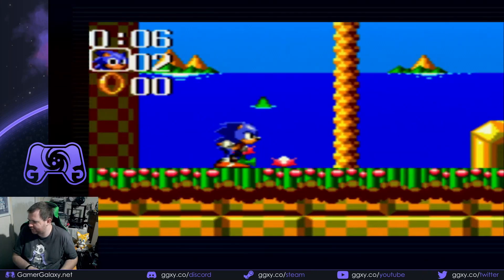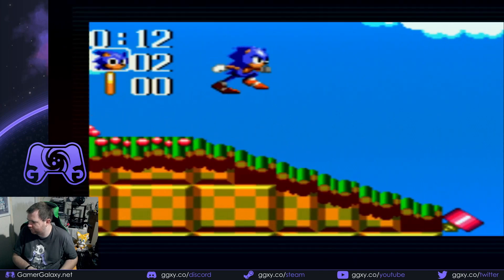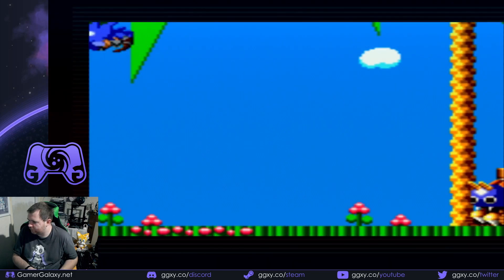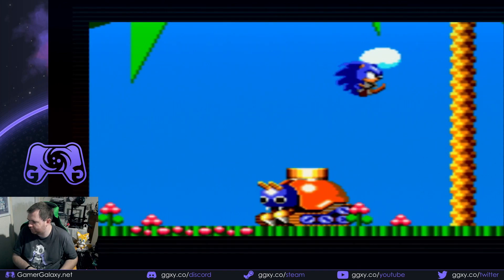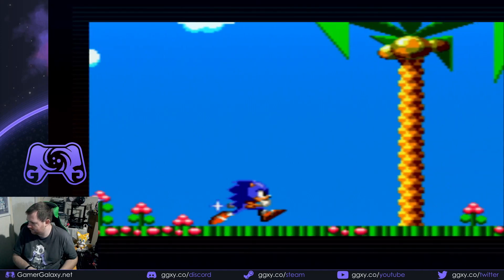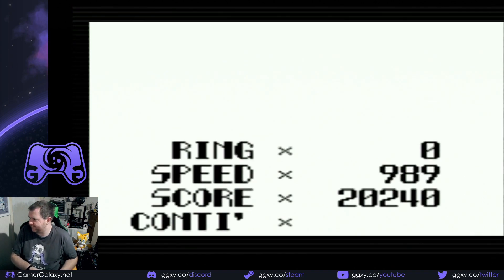There's some springs there instead of just spikes and death. We need some rings, please give me the rings. Really I have to do this boss without any rings? Thanks game. Is that the boss? Was that the boss? Oh, okay.